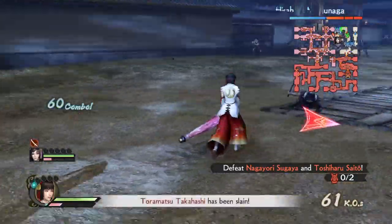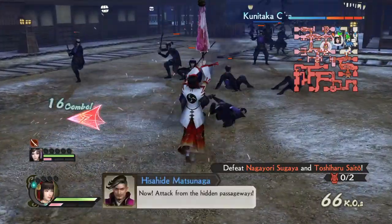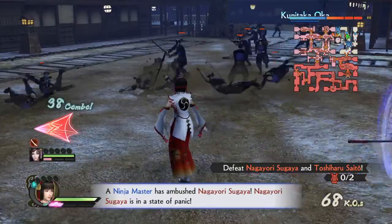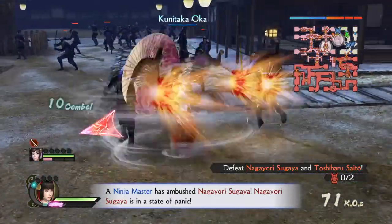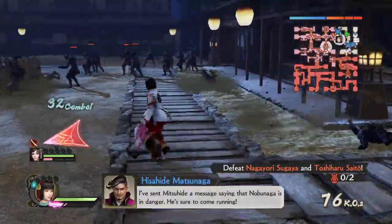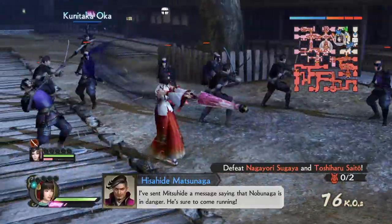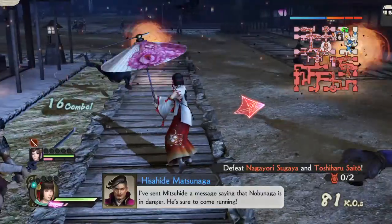The third power attack is one, two, three. I really like the finisher — how she lets the parasol spin around. And this is the fourth one: one, two, three, four.